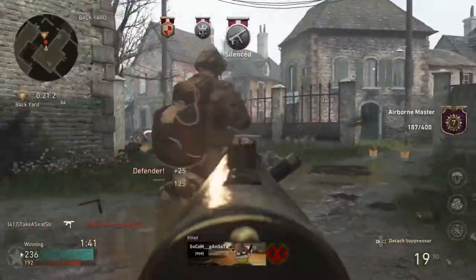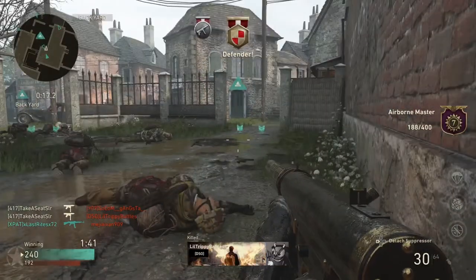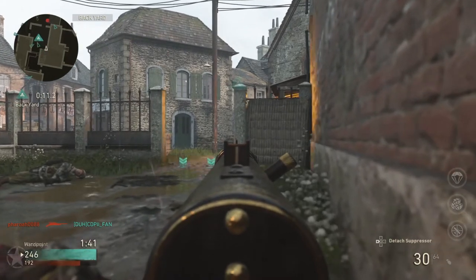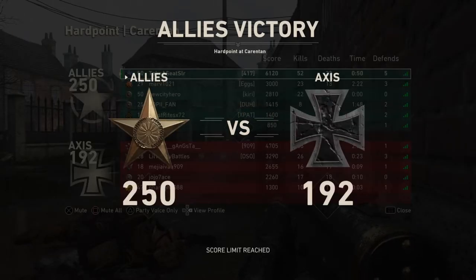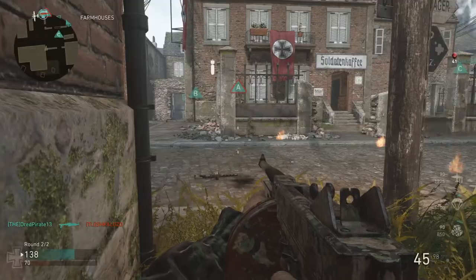However, you can run Ordnance before you run Requisitions in a game if you know you can get a high score. On the Carentan 24/7 playlist, I know I can get over 5,000 point games, meaning I can start a good Hardpoint match with Ordnance, get a couple scorestreaks and around 2,000 points, then swap over to Requisitions and guarantee my three scorestreaks for the remaining 3,000-plus points of the game — meaning I'd get possibly another Paratroopers, another Emergency Airdrop, and another Carpet Bombing.